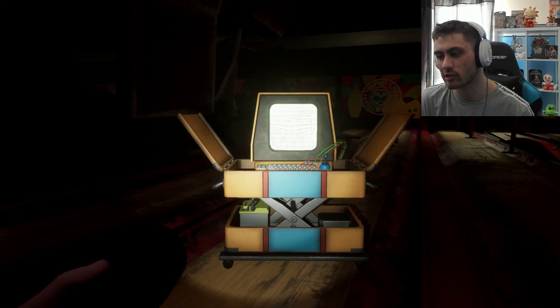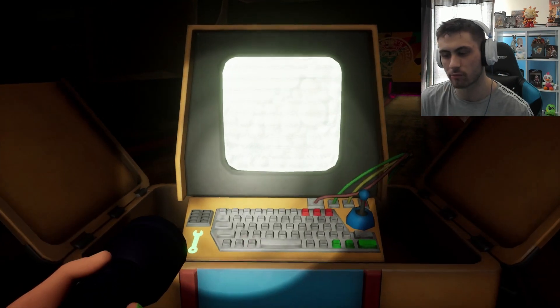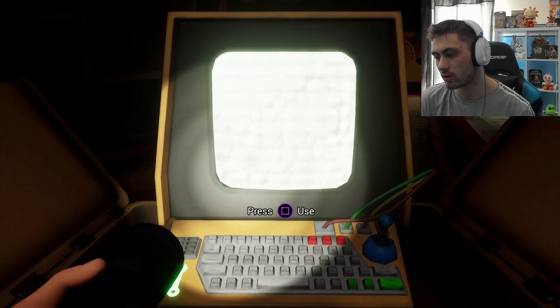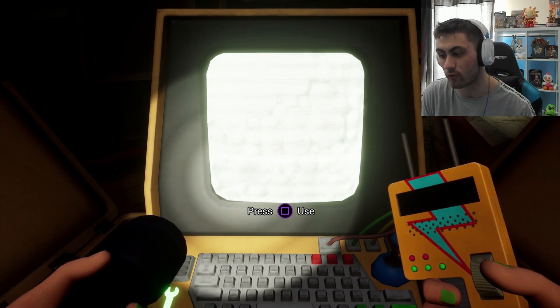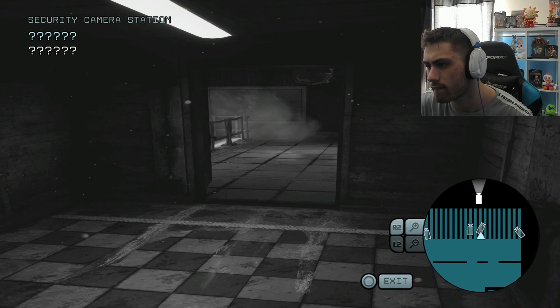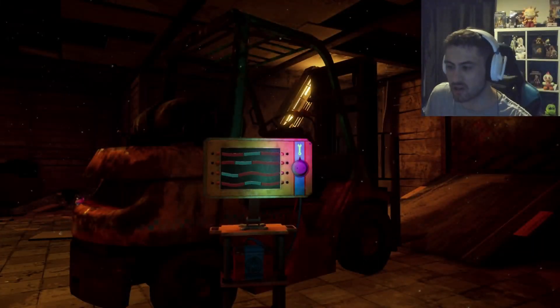I just found the last hidden camera, and it's on this one here. I thought it would be in Bonnie Bowl rather than when we had to lure Roxy, but no — it's actually on here. I remember someone saying there are four. I still don't understand what this is all about, but I think the door should now be unlocked — we'll find out.